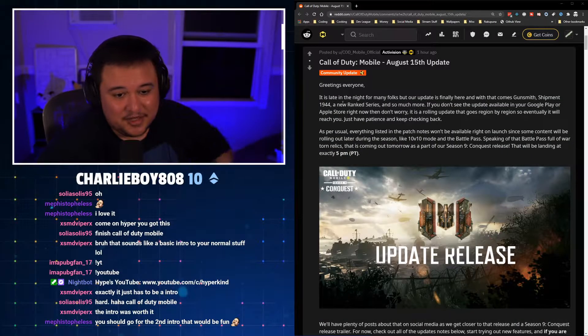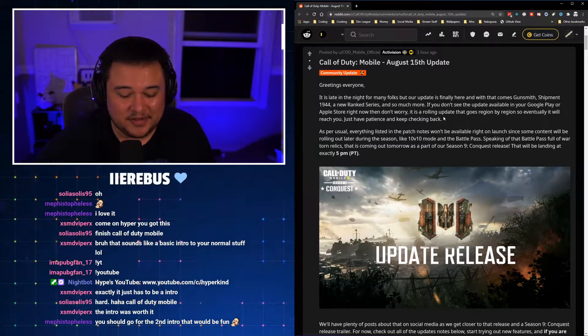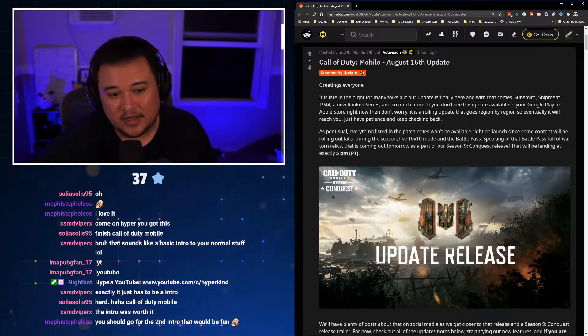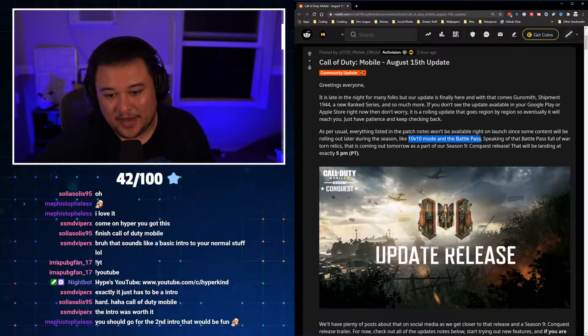So as you can see on the side over here, we've got the patch notes on Reddit posted up an hour ago. So let's take a look at everything. So once again, they did announce early on that season 9's theme is going to be conquest. Things that we don't have yet: we do not have the 10v10 mode and the access to the battle pass yet.